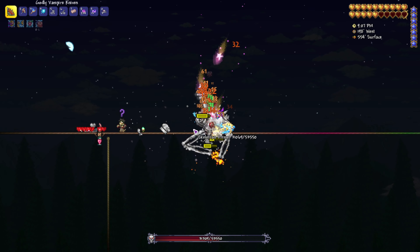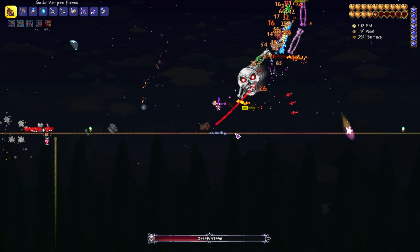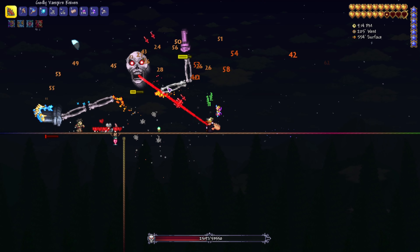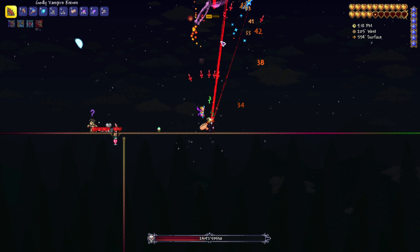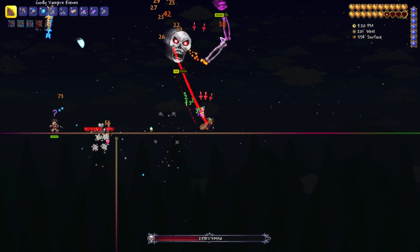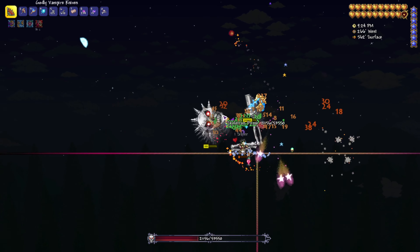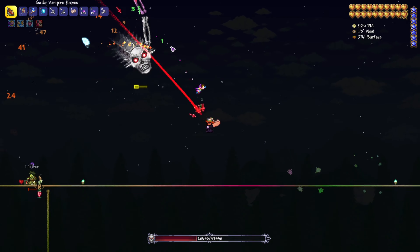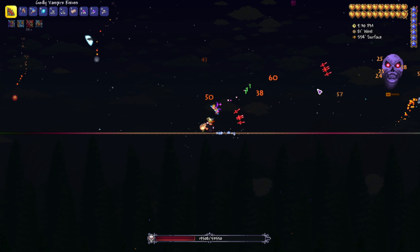Even with his death roll he's bringing me down to about half health, but we can heal through that and then the death roll is over. So the strategy is to stand still and deal damage when he's not using his death roll, and move away when he is. That way we're damaging him constantly instead of only a little bit.